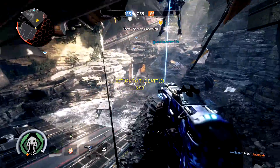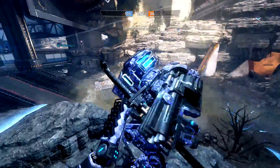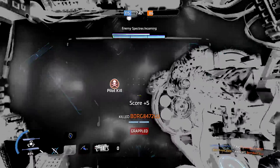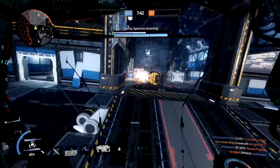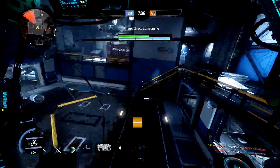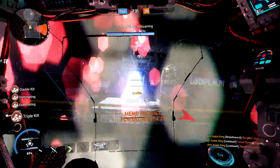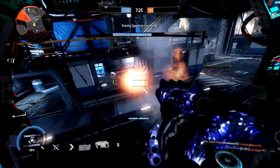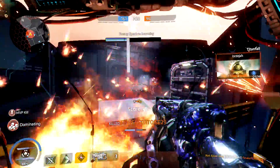I thought this guy was gonna chase me. I know there's two or three guys in that building spawning back there, so I'm just trying to get in my Titan as fast as possible. Ronin, it's time to slice and dice. There's one to my left, one to my right. I don't know what happened there - I think my teammate got him. You better run. They just keep spawning back here. Is that a quad? No, a triple kill - this will be the fourth one though. Please keep running towards me.